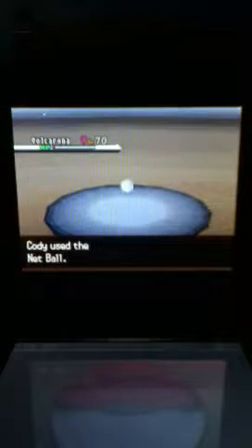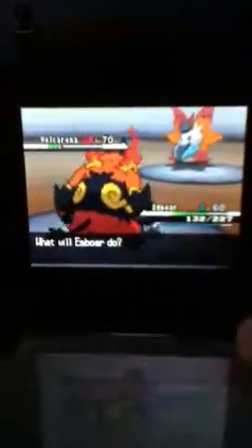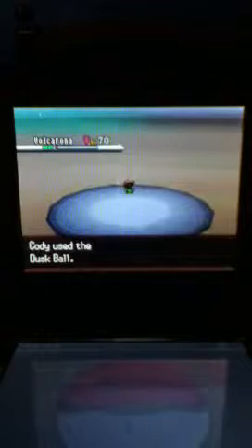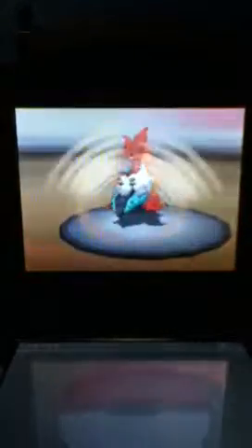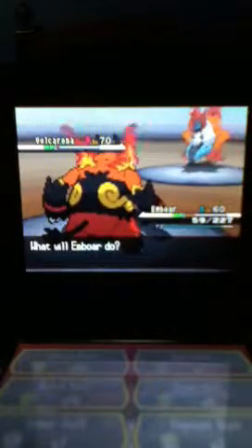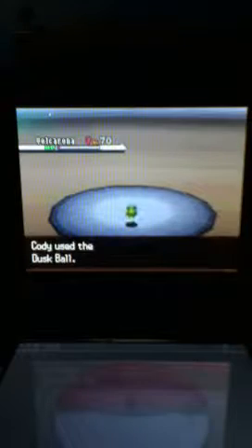Come on, don't kill it. Good. Being that Volcarona is a Bug-type, I am going to go for the Net Ball, hoping that this will catch it — but it does not do anything. Let me try a Dusk Ball, being that we are deep underground in a cave-type area. Nope. Bug Buzz — that's probably going to hurt, but no need to worry. I will not run out of Poke Balls because I have 99 Ultra Balls.